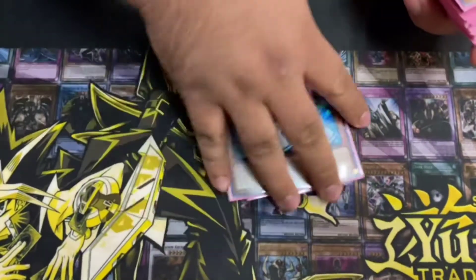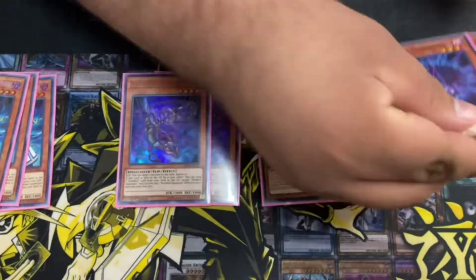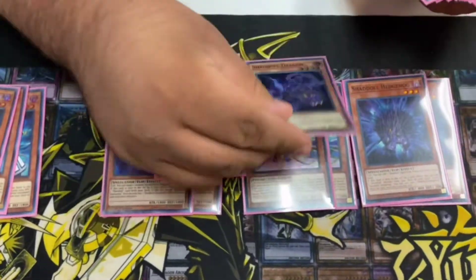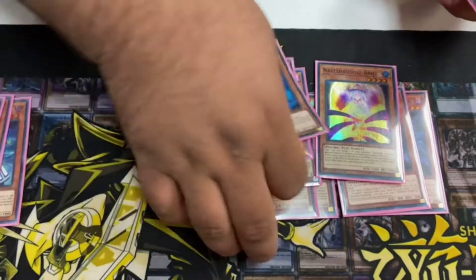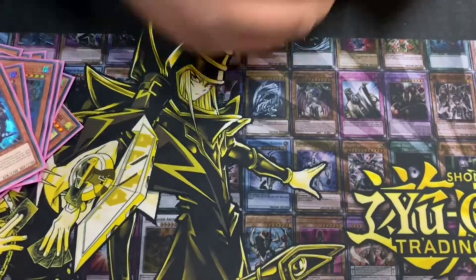So you play three Alistair because it's an Alistair deck. For Shadal names, you play two Squamata, two Wendy, two Hedgehog, one Beast, one Dragon, and one Ariel. And you play the two bricks — the Dark Magician and the Red Eyes.